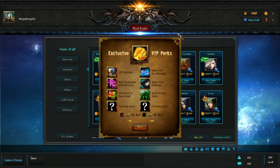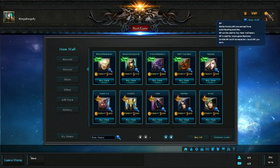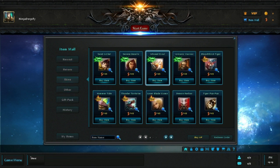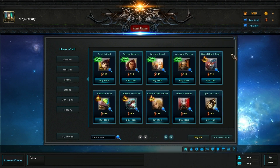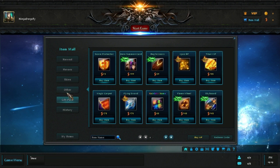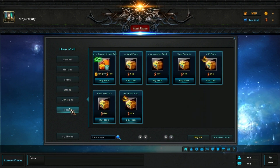You can only buy VIP with real money using AP, which is the real money currency. You've also got battle points, which are earned from just playing matches. In the item mall we've got heroes and skins. Skins can only be bought with real money. Heroes can be bought with money or the in-game currency. Then there's miscellaneous stuff and gift packs.